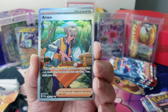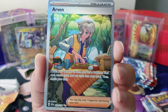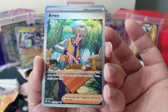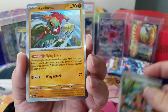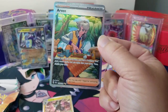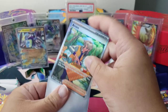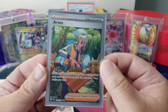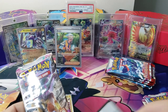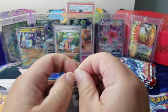Oh my god, are you serious? We got this Arvin special illustration rare again! I've pulled this thing like three times. Oh my god — that came out of my Scarlet and Violet pack, no way! I love this card. I don't see the Pokémon, but he's making a sandwich, right? And I think it's Mabosstiff's illustration rare — he's there making a sandwich too. It's like two cards of the same scenery. I wasn't expecting that at all!